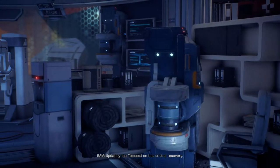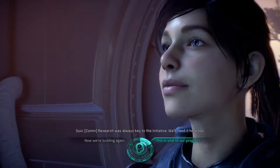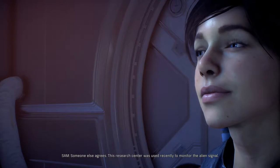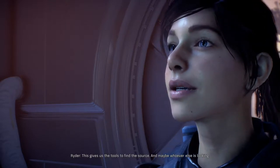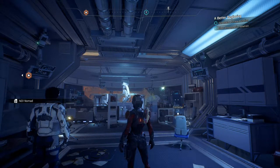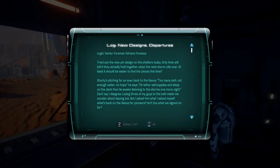Research was always key to the Initiative — we'll need it here too. This tech is how we survive in Andromeda. This research center was used recently to monitor the alien signal, giving us the tools to find the source. We still need to clear atmospheric radiation using the alien structure. Dropped a forward station. New log designs from senior foreman Adriano Fonseca: 'Tried out the new pin design on the shelters today — only time will tell if they hold together when the next storm rolls through.'